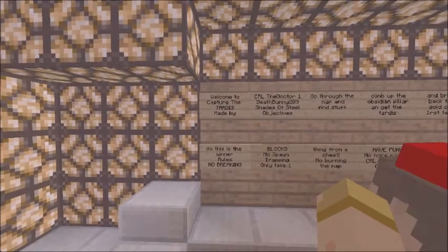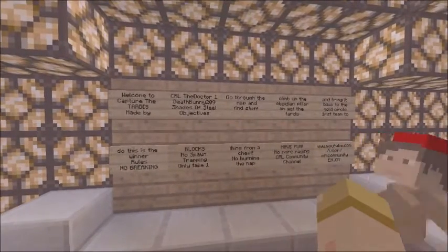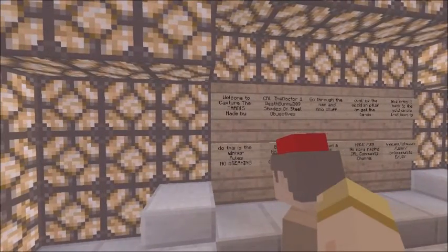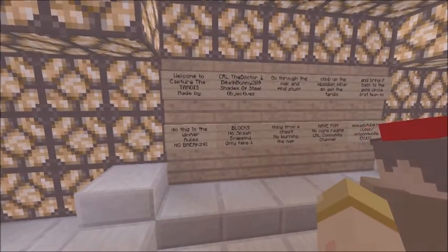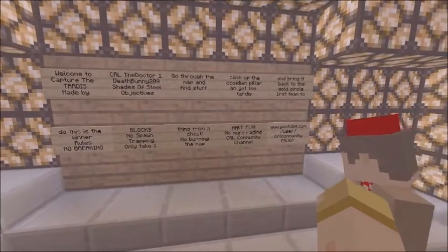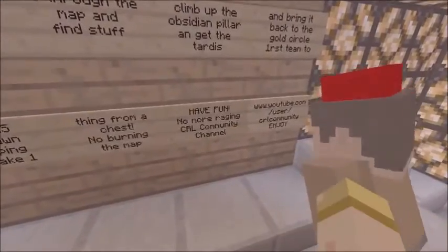So let's head over here and read the rules. Welcome to Capture the TARDIS, made by 209 and Shades of Steel. The objectives: do the map and find stuff, climb up the obsidian pillar and get the TARDIS, and bring it back to the gold circle. First team to do this is the winner. Rules: no breaking blocks, no spawn trapping, only take — have fun, no more raging. CRL community channel, www.youtube.com/c/CRLcommunity. Enjoy!